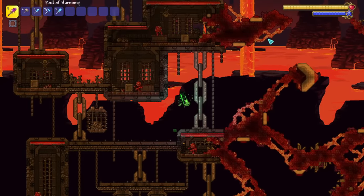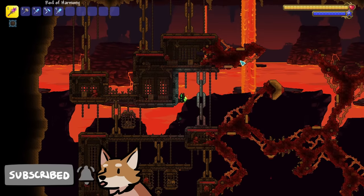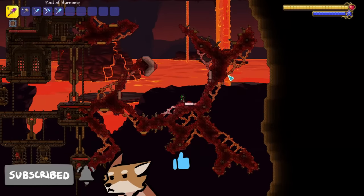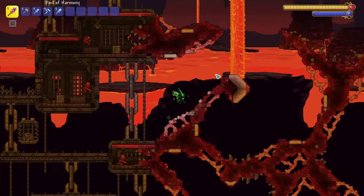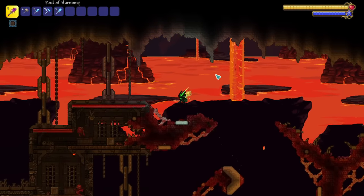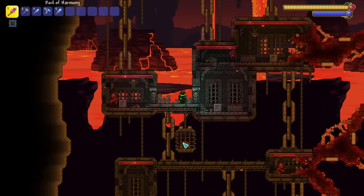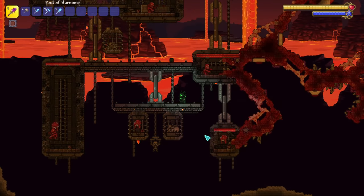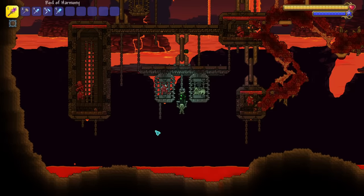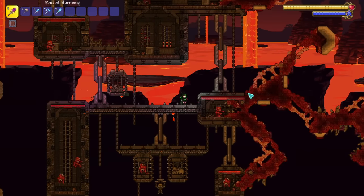And here we are with the final version of the random shape hellish prison and fleshy monstrosity build. I am very, very pleased with how this has come out. It's adequately creepy. I feel like I hit all of the vibes that I was wanting to. The blood moon enemies are perfect for this. Lots of bones, lots of skeleton, lava, blood — what's not to love in this build? Let me know in the comments what you all think.